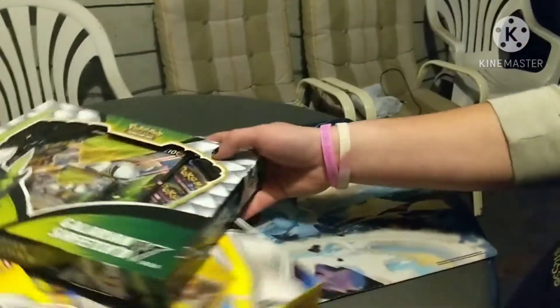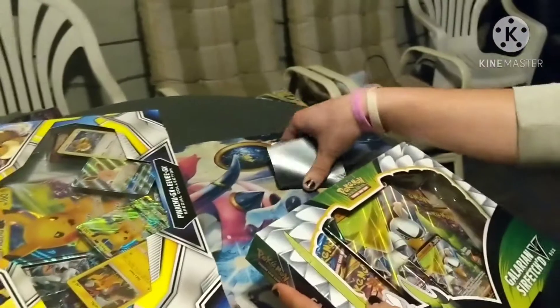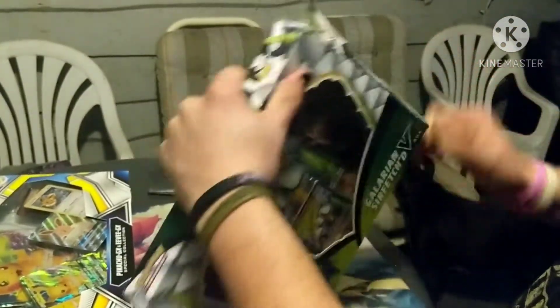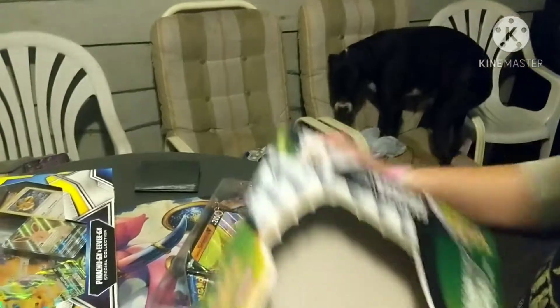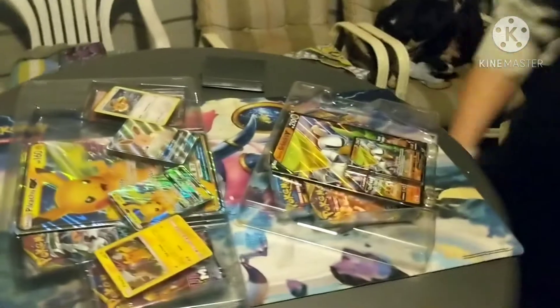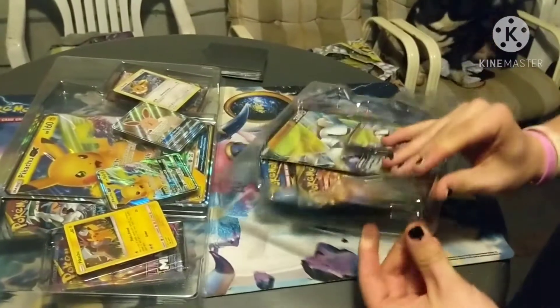Alright guys so I'm going to go first. We got the Galarian Sirfetch'd and Pikachu and Eevee GX box. Got the card sleeves at the ready. What I'm going to do is open both boxes and lay all the contents out and just open from there. I haven't opened up a collection box in so long. I've been in the Pokemon game since 2008 - Jared just recently got started with it so it's going to be fun.